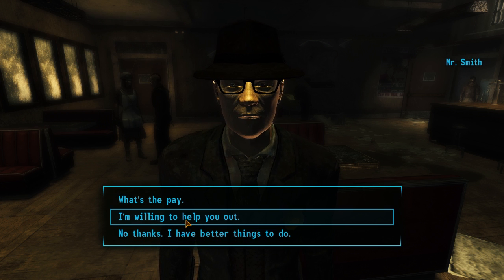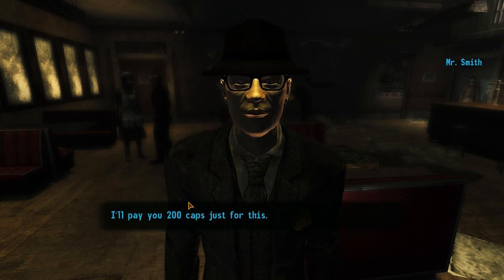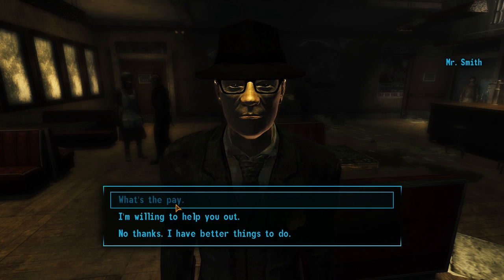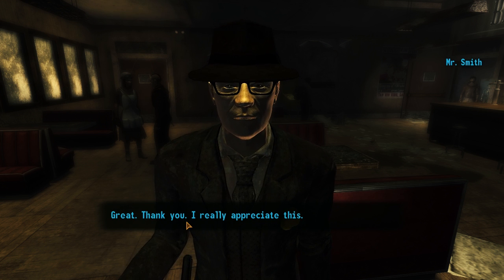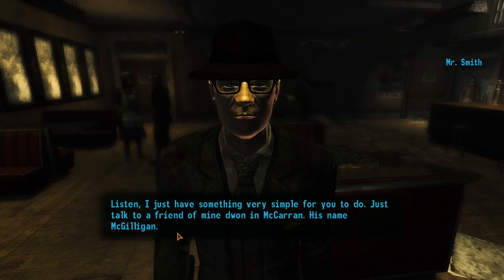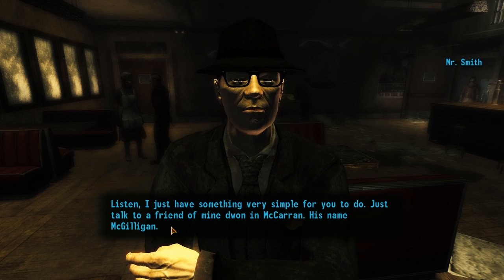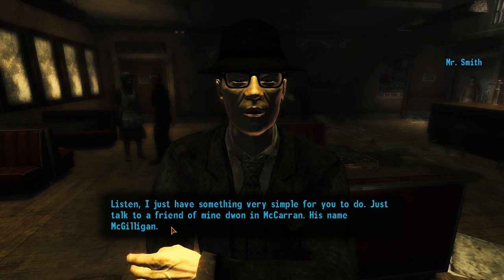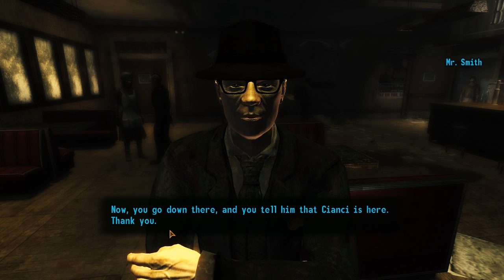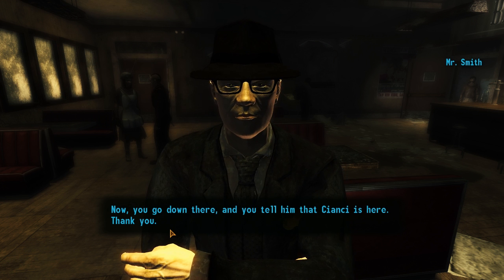Not everything's voiced, just so you know. What's the pay? I'll pay you 200 caps just for this. I'm willing to help you. Great, thank you. Listen, I just have something very simple for you to do — just talk to a friend of mine down in McCarran. His name's McCulligan. You go down there and tell him that Ciancy is here.